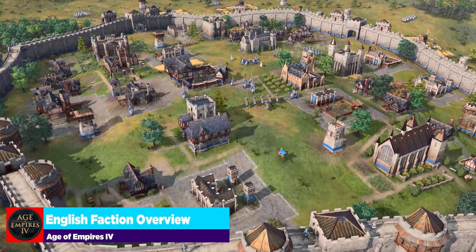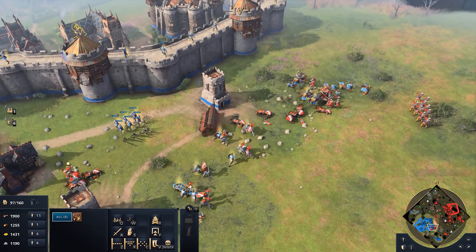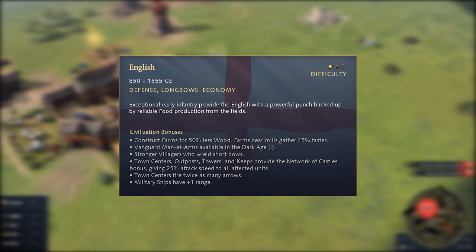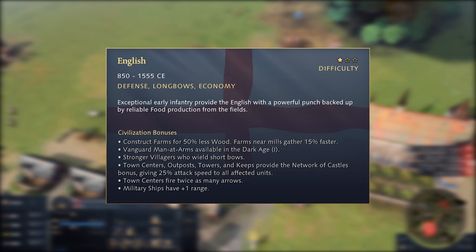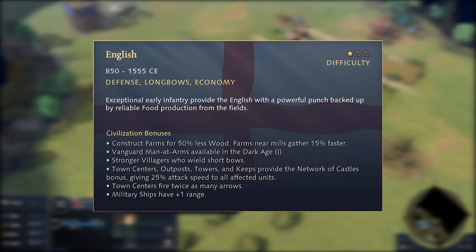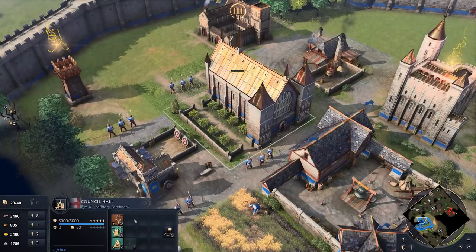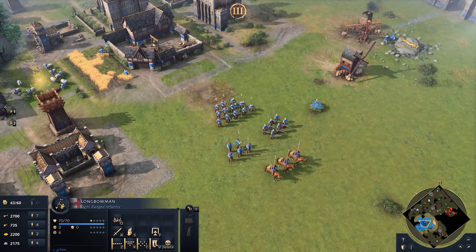Let's go into an overview of the English faction. England has a very strong farm economy — farms are a reliable way to get food, especially towards the late game when expanding can be dangerous. They construct farms for 50% less wood, and farms near mills gather 15% faster, which is almost like getting a free technology upgrade on their gather rate. The biggest thing here is their enclosures ability, which produces one gold every few seconds, giving you tons of food and gold to produce top-tier units.